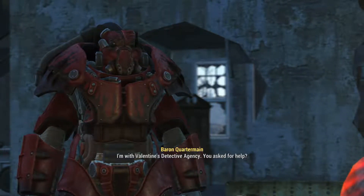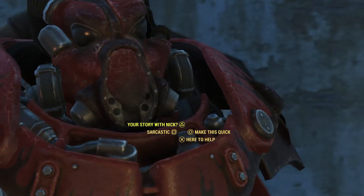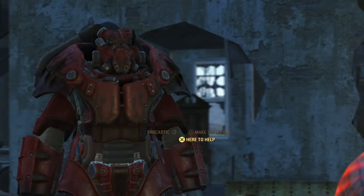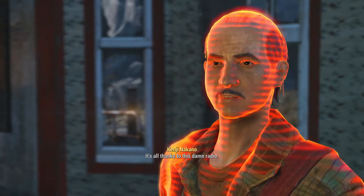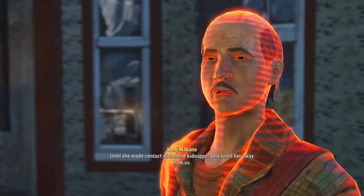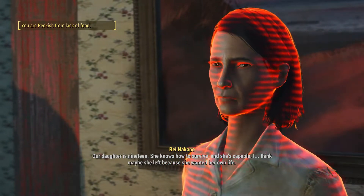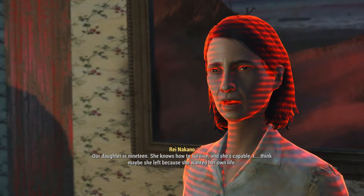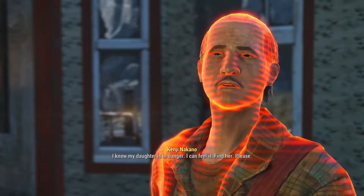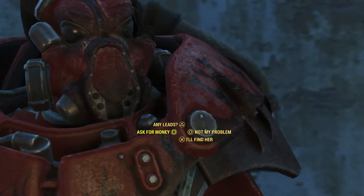I'm with Valentine's Detective Agency. You asked for help. Oh thank god. You have to get working right away. So what's the story with you and Nick? That is not important right now, you have to help me find my daughter. Tell me what happened. It's all thanks to this damn radio. Our daughter Kasumi likes to fix things. The radio was her latest project until she made contact with some kidnapper who lured her away, or maybe she left on her own. She's not a child anymore - our daughter is 19, she knows how to survive. I think maybe she left because she wanted her own life. No - she would have told us where she was going. I know my daughter is in danger, I can feel it. Find her please. I don't need money but I'll find her.